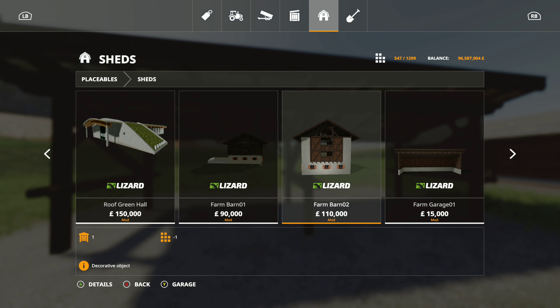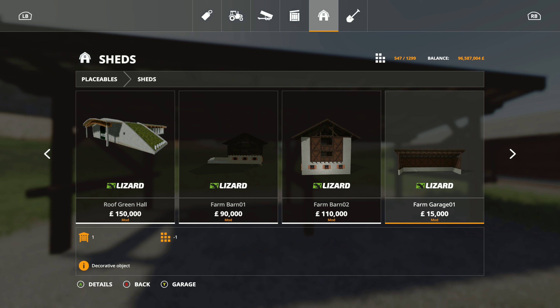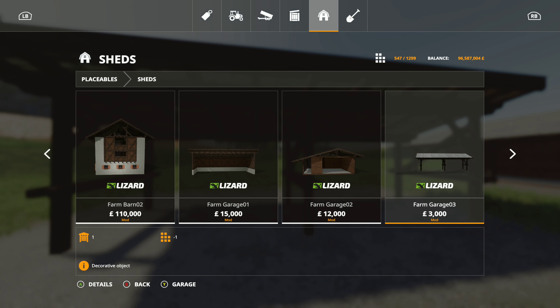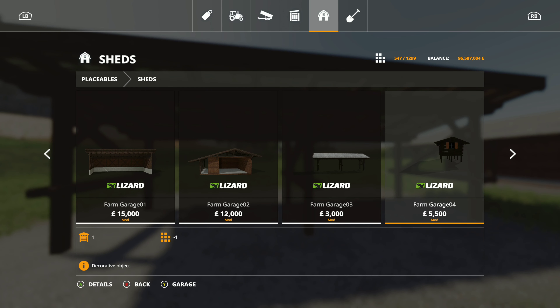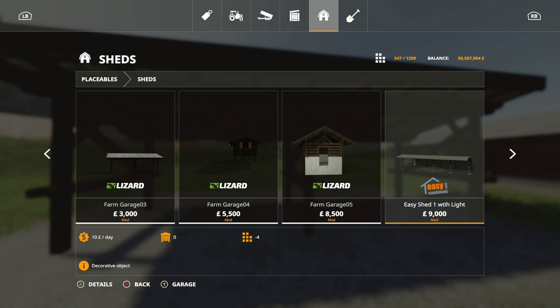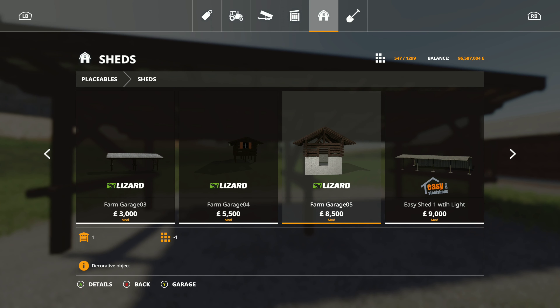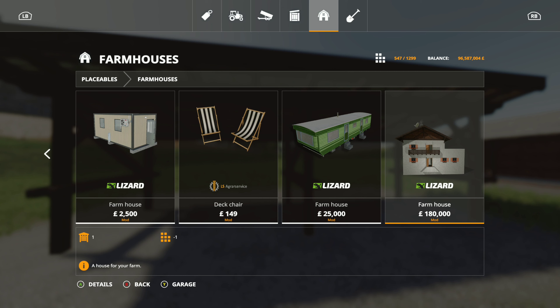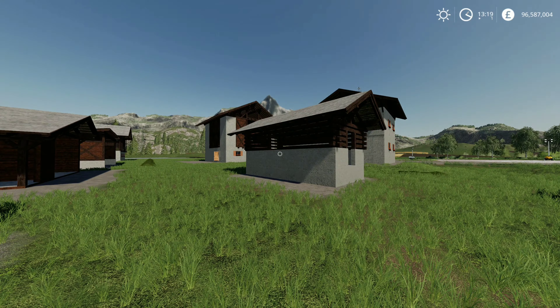We have Farm Barn 2 for one hundred and ten thousand for six points. Farm Garage 1 for fifteen thousand for two points. Farm Garage 2 for twelve thousand for two points. Farm Garage 5 for eight thousand five hundred for two points. And there is a farmhouse for one hundred and eighty thousand for ten points.